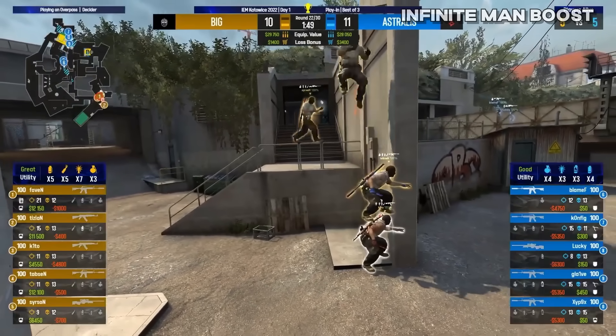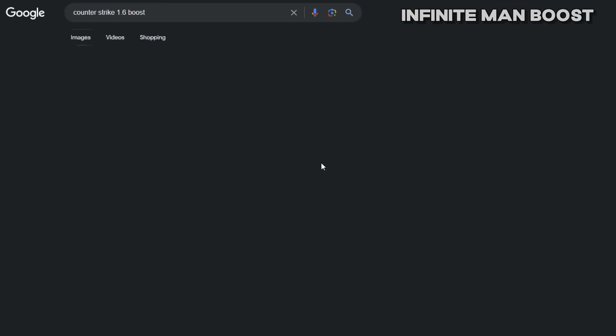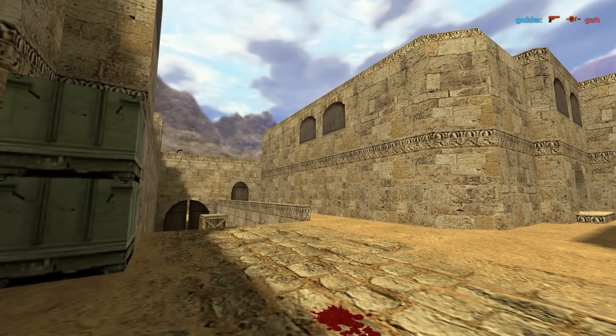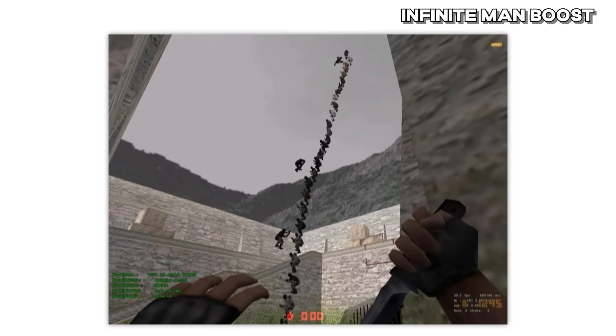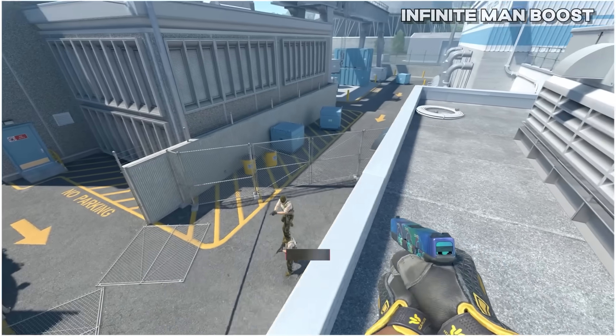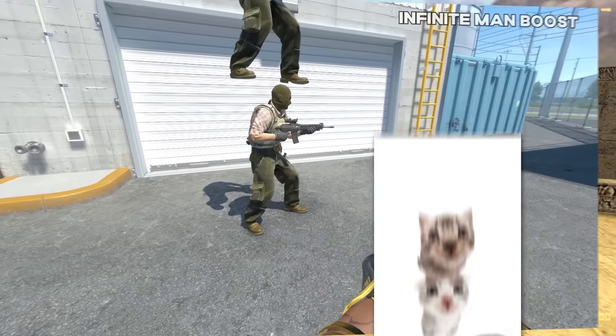Moving on to a silly one: Infinite Man Boost. Counter-Strike 1 had no limit on the amount of players that could be stacked, which would allow for some insane boost spots. It's pretty hard to find footage from the dinosaur-age internet, but it seems like it was tested to its absolute limits. In the Counter-Strike we have today, there is a limit of two players that can be properly stacked — anything over that will just start to slide off.